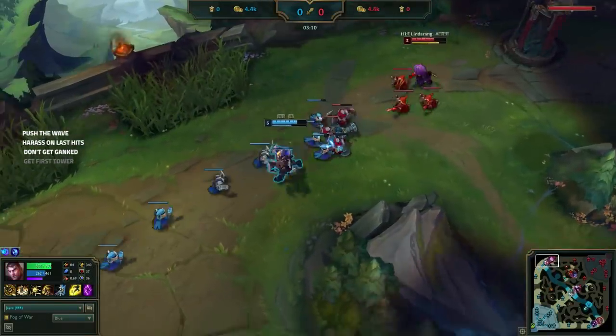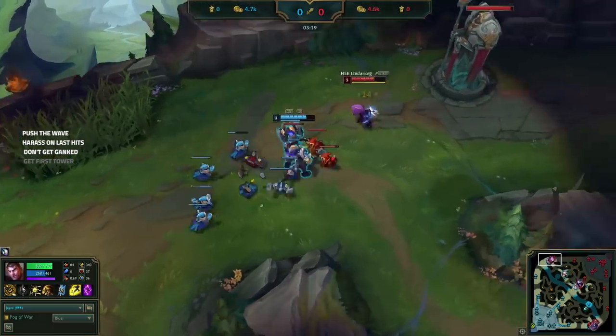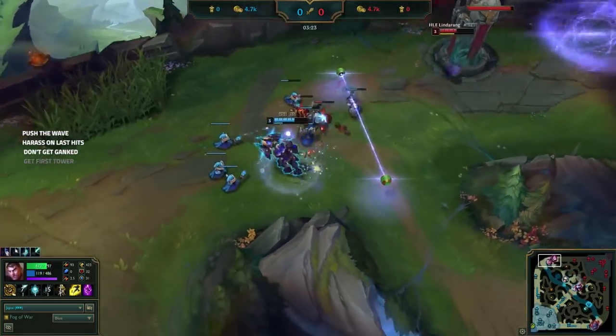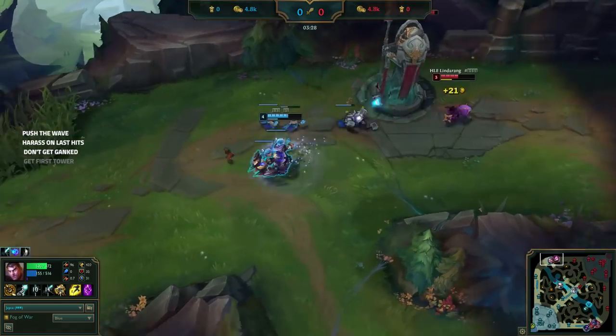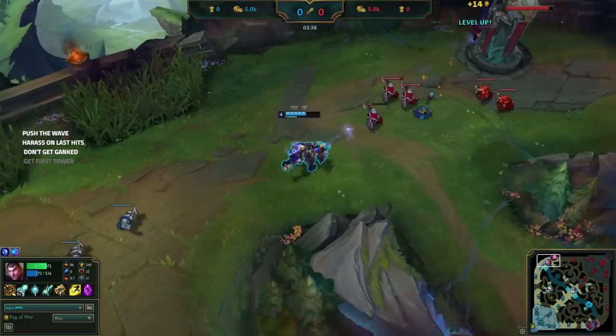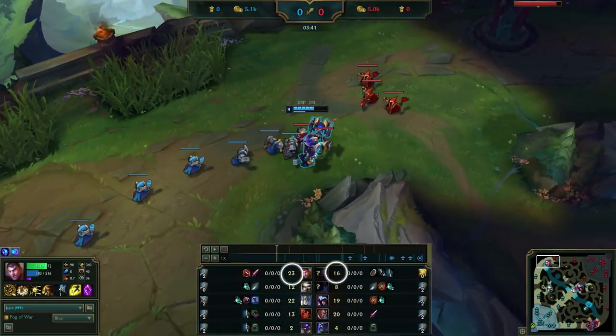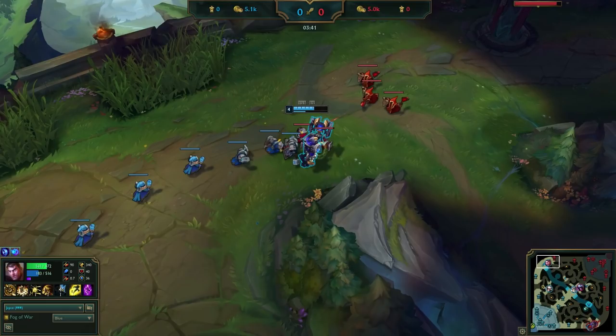So Jace keeps pushing and shoves in the next wave. Everything is going great — he's pushing, he's harassing, he's not getting ganked. But it doesn't seem like he's gaining a big lead, right? Nothing that he can use to carry the game. But at this point, he has a 7 CS lead over Kennen. That may not seem like a lot, but it's about 130 gold and should allow him to get an item advantage on his first recall.